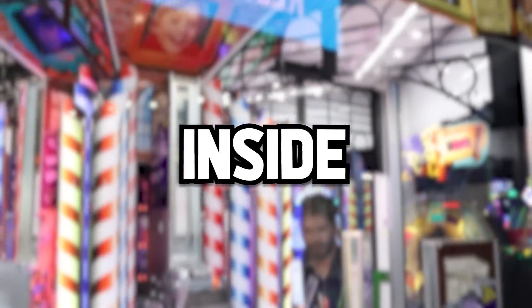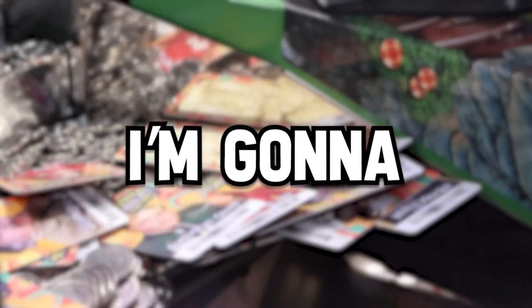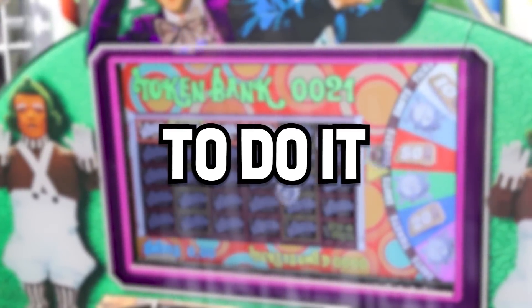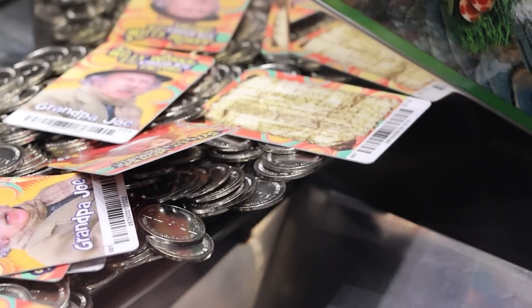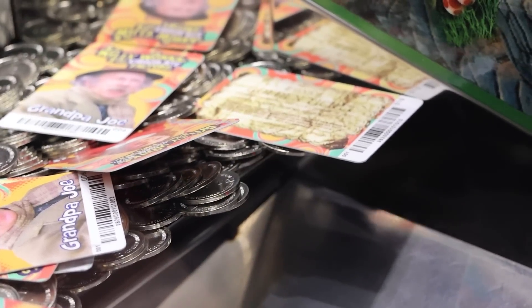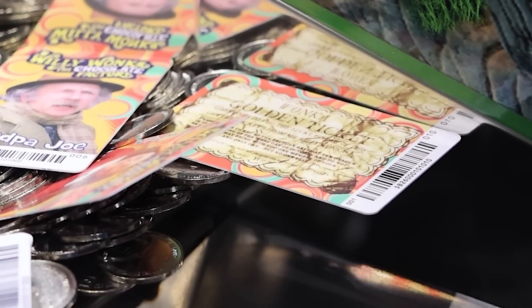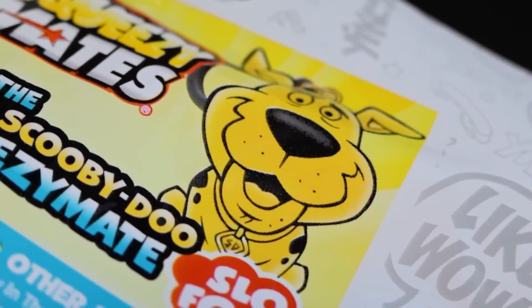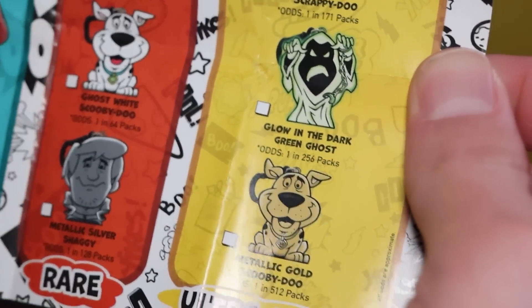I found a golden ticket inside the Willy Wonka coin pusher. I'm gonna see if I can get the entire set, but I only have $50 to do it. Our prize goal for today is going to be these Scooby-Doo mystery bags. We're gonna open them at the end to see if we get the rares.